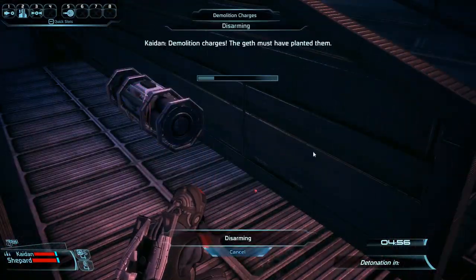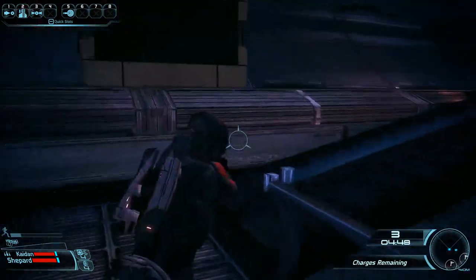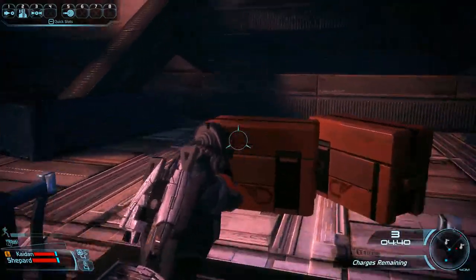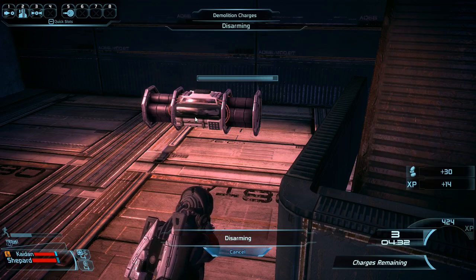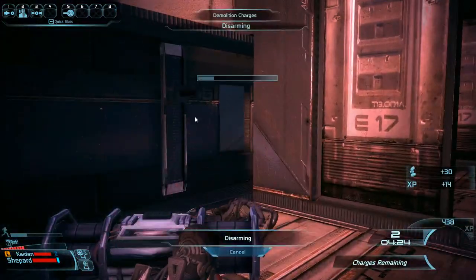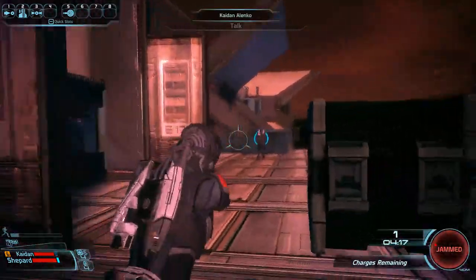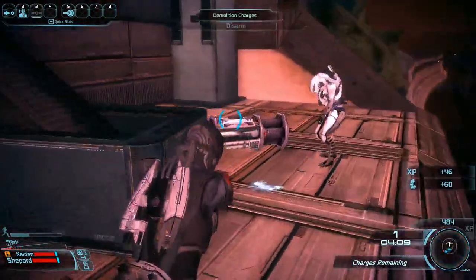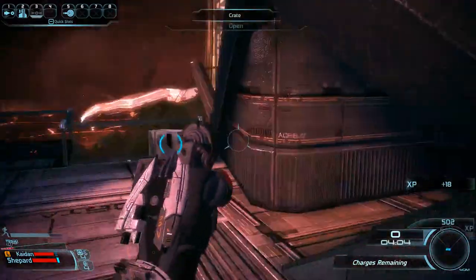Now we need to disarm all these charges. Shoot to get yourself in combat, then run up the stairs. Send Kaidan over to the right using squad commands so he can help you kill some of these guys while you're disarming the bombs. Send him all the way forward, kill the one trooper by yourself, then disarm the next bomb. Keep running forward, use Singularity to get the guys on the side, make sure all these guys are dead and loot the crate.